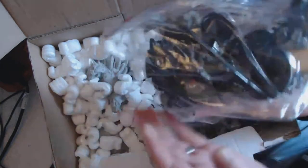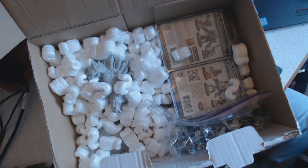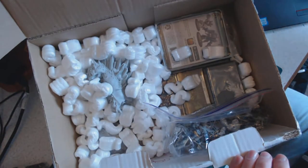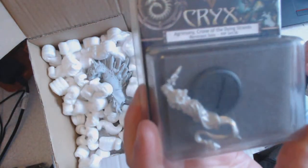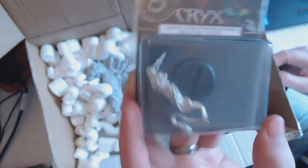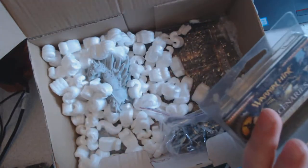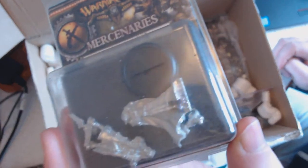There's another bag of miniatures. That's Jonas Murdoch, the Signar command attachment for mercenary units. Agrimony, the ghost solo that works for Ghost Fleet. Rask, Minions Warlock. I didn't know these were in there. An Iron Hole — pretty cool.